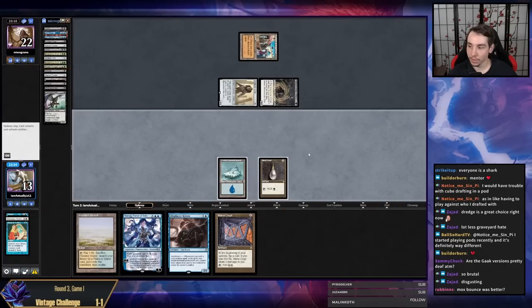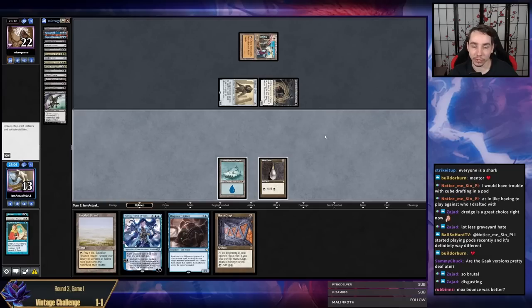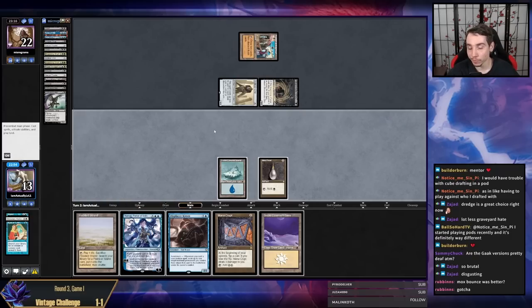Technically we have winning lines here and my opponent has no more interaction. I bounced Mana Crypt specifically to save three life — I thought three life would matter, especially if we were going to Tinker for Crypt or for Citadel. What I could have done instead is not Repealed in response and held open Mystical so when they Griefed me I could have Mystic'd for Tinker. I don't know if it's correct to play around the opponent's last three cards being Force, blue card, and Grief.